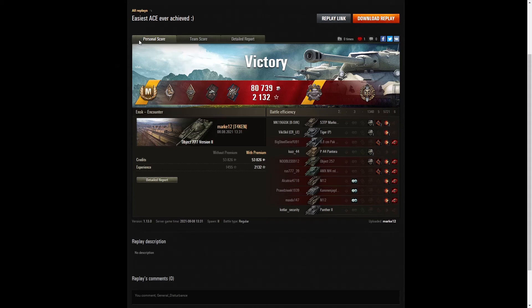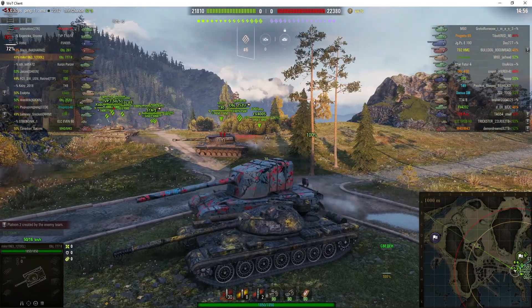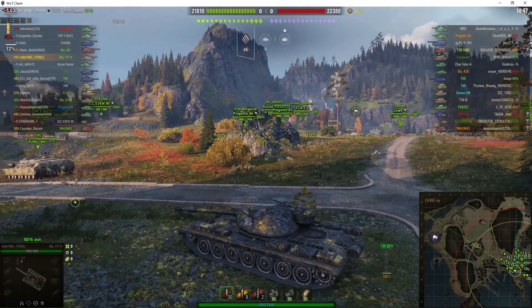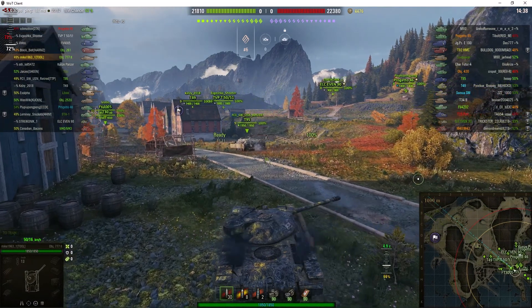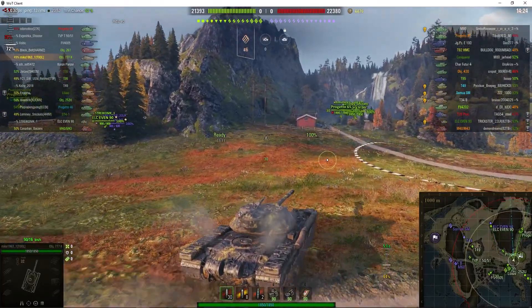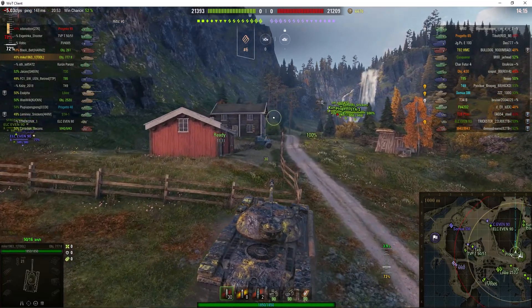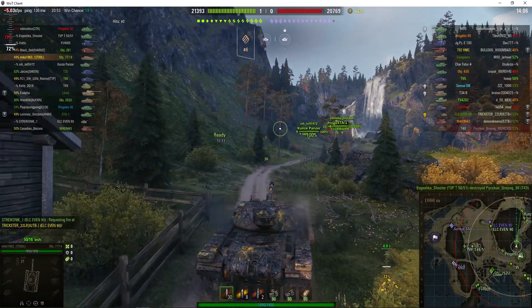Here's Mike 1963-1 in his Object 277 version 2 on the south-east spawn of Fjords. Battle has started — he hadn't loaded in yet because his gun dropped, but he has now. He's increased the amount of premium ammo he's got to eight rounds now — he saw Marky was carrying 12 and probably thinks eight is enough — but he's selected standard ammo right from the very start. It looks like a T30 and a Hishban are going to the south corner with a Löwe and an Object 252U, so he's going up the hill to help his teammates push through the eastern pass.